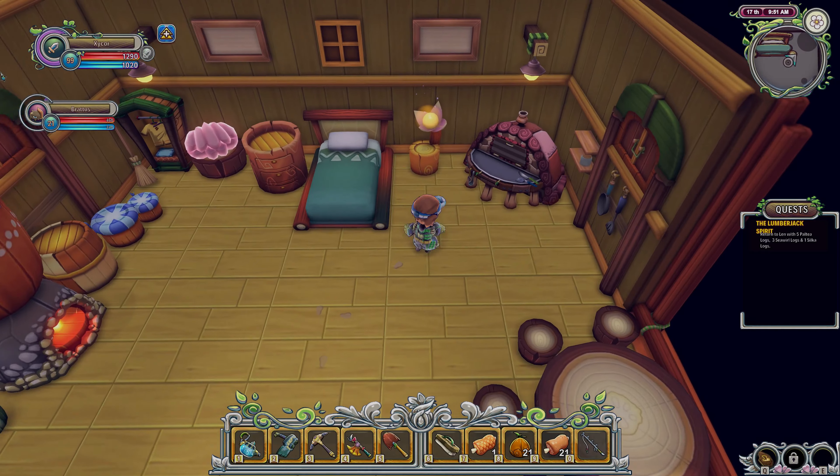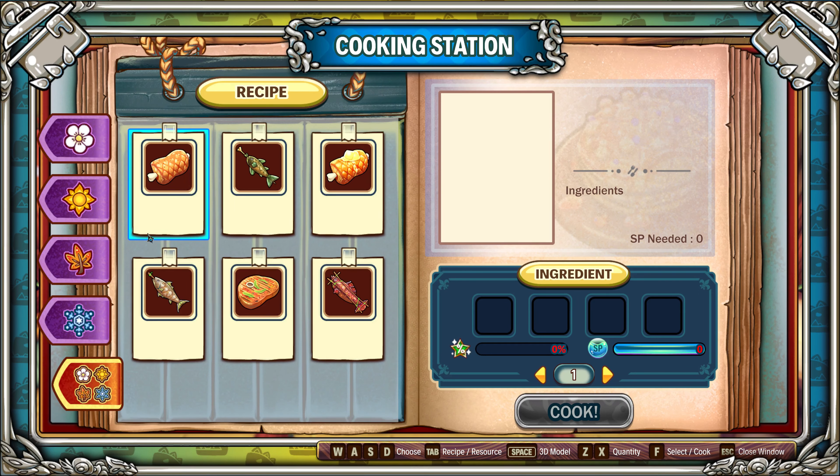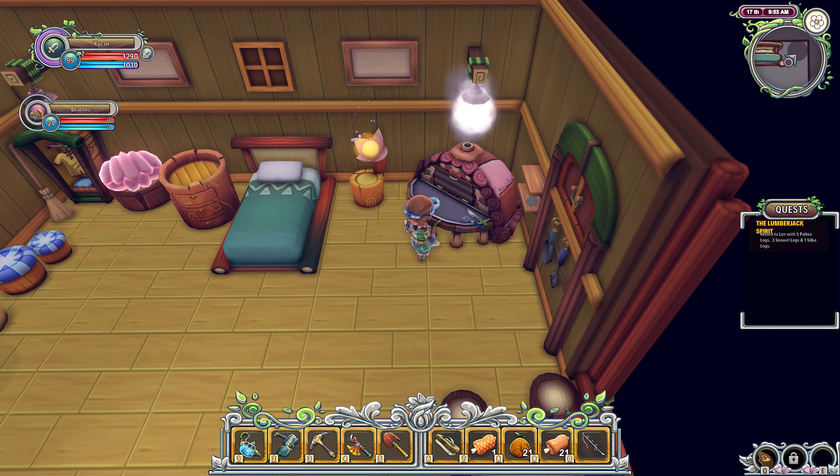To make the juicy roast meat, what you do is come over to your cooking station. You need to have your cooking skill leveled up just a little bit - maybe a couple levels. You can see the recipe right here. It's pretty simple - it makes a lot of noise and gives you a juicy roast meat.